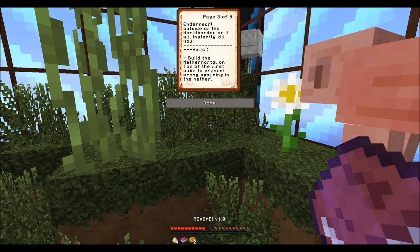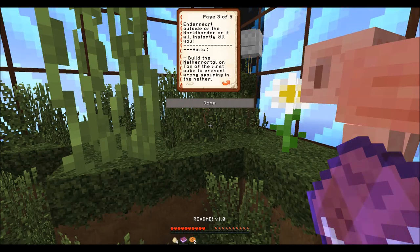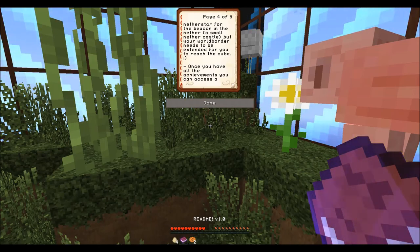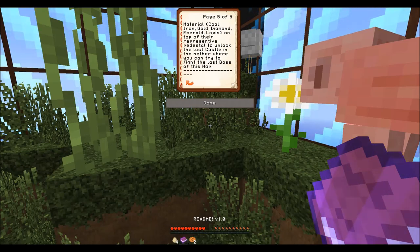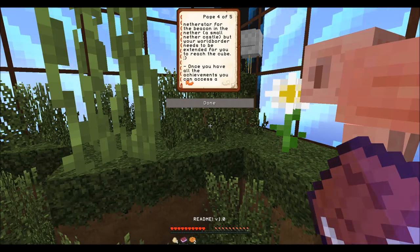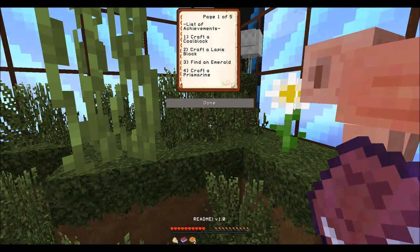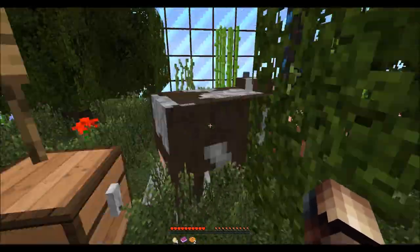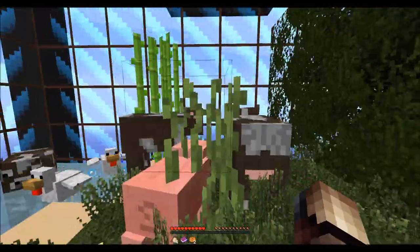Craft a beacon - it's been forever. The world border will expand by 24 blocks for each achievement. Do not try to throw an ender pearl outside of the world border or it will kill you instantly. Also build another portal on top of the first cube to prevent wrong spawning in the nether. Once you have all achievements you can access a material on top of their representative cube. Alright, we will conquer this.